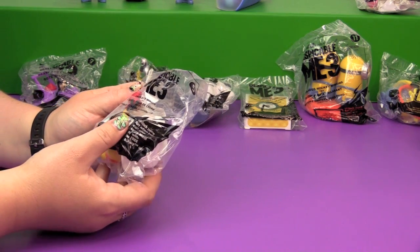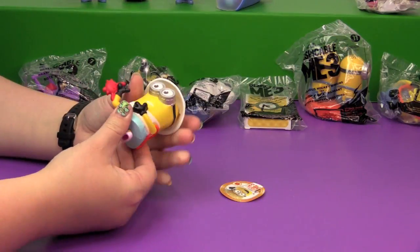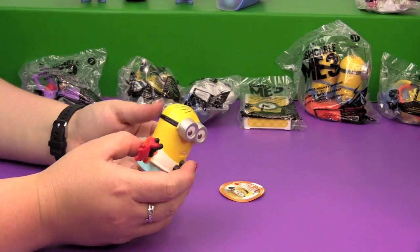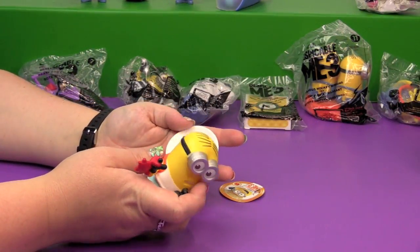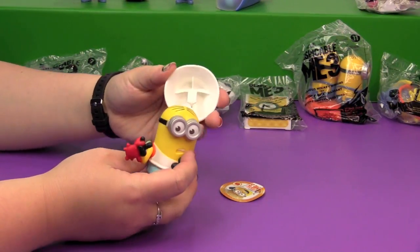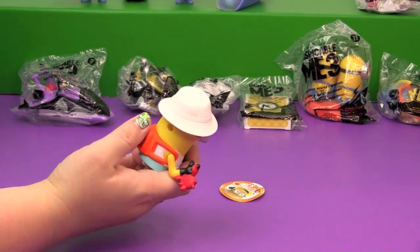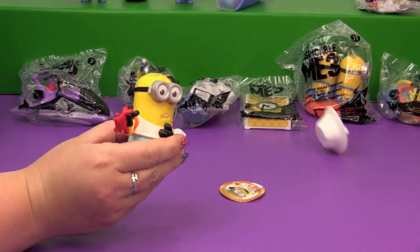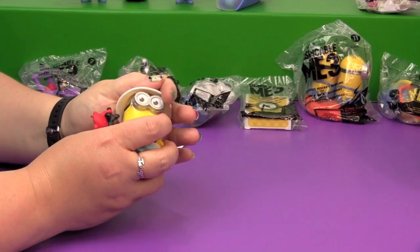Next up we have the Crab Bite Minion. Whoa — his hat flew off! I was not expecting that. So you put his little hat on his head. He's walking around on the beach and then you push his backpack because the crab bites him and he goes 'wah!' — his hat flies off. That was funny. I like that.